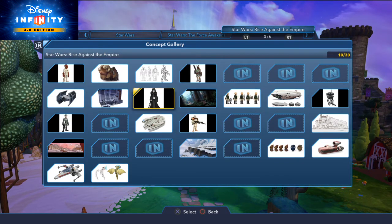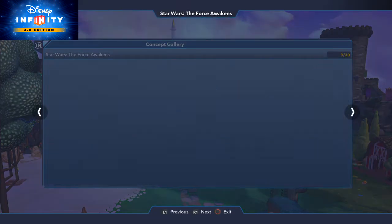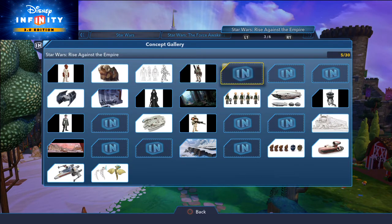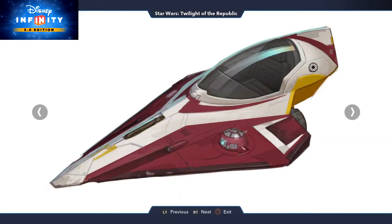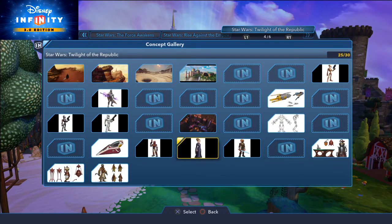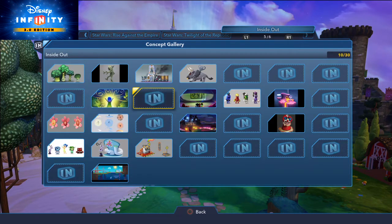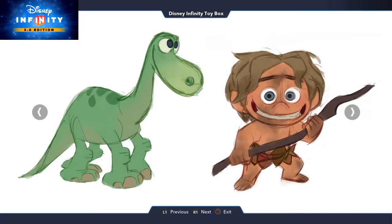I wish all the actual characters seen in the concept art photos here were playable. For example, the First Order Officer would have been a cool playable character. I'm not so sure about the probe droid, but General Grievous would have been a fun character to play as. Infinite Tier Adventures has actually made a video about a playable General Grievous mod. I have like every single concept art piece - I don't remember getting all of these.